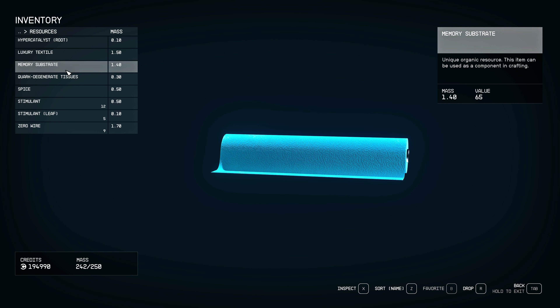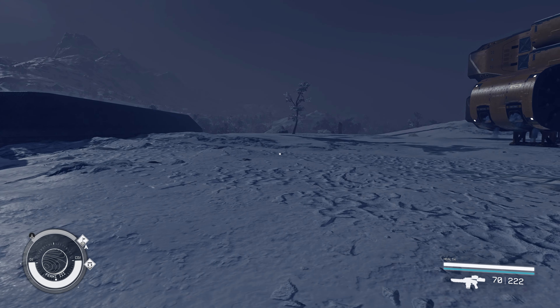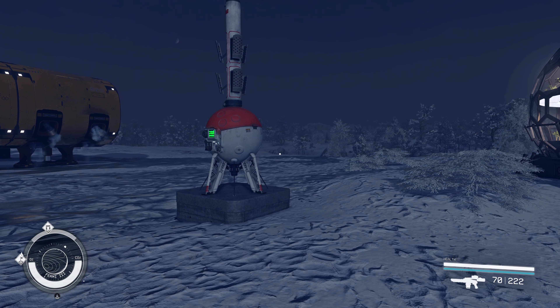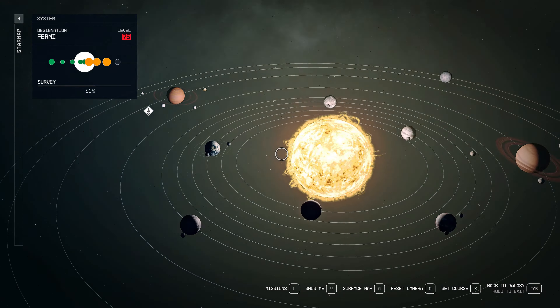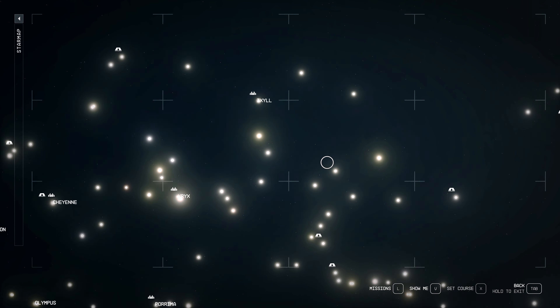Hello everyone and welcome to our gameplay channel. This video will help you find how to extract memory substrate — a unique organic resource that you can not only gather by killing creatures but also by extracting. There is only one planet in the whole Starfield galaxy where we can extract this exact resource, and we go into the Fermi system.